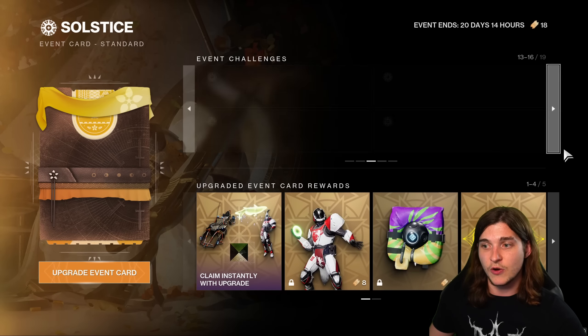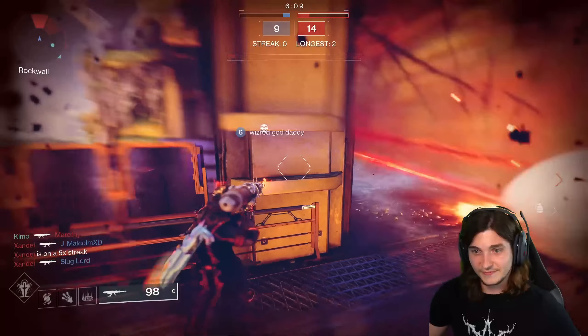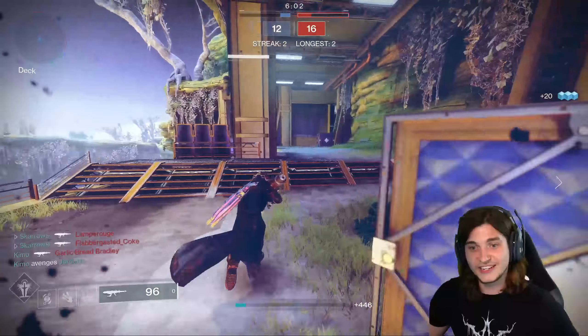I would recommend starting with the matches in Crucible or Gambit playlist. It's Team Scorched this week. Team Scorched is the fastest Crucible mode — it's like five-minute games. Just go do that and that will help you complete a bunch of other triumphs.